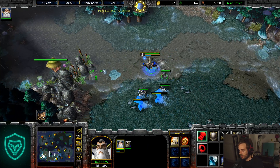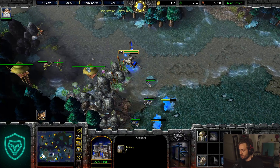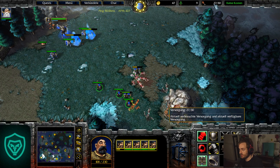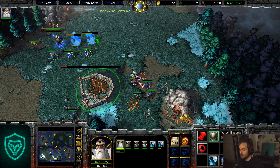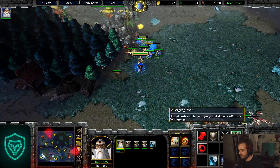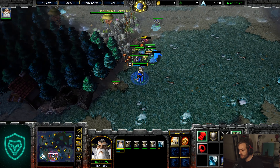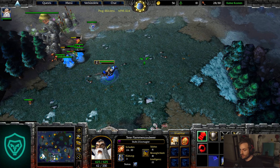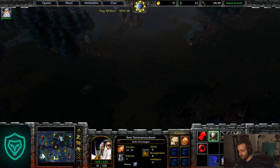Now for example you can go for the enemy base — if it's Night Elf you can be aggressive; if it's Orc you want to make sure you defend well. You can pull this creep, go here, and build — at 27 supply — this town hall. Then build a peasant; 28 supply is very good. Now creep this and make sure you defend your expansion.